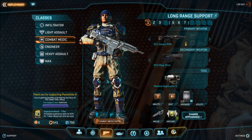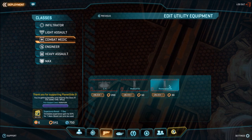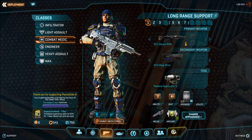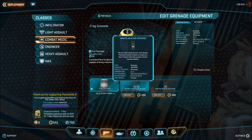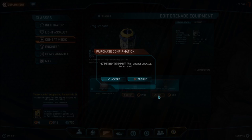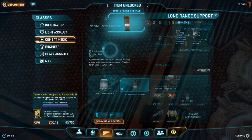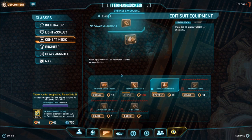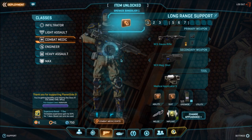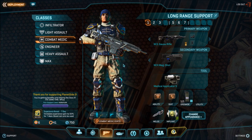Once you get to battle rank 9 you should have about 500 certs, and my advice is: do not max out your medical applicator yet. It is still good. What you should do is invest those certs into revive grenades — they are very important for a medic. If you still have certs left over, invest in a grenade bandolier. At battle rank 9 with 2 revive grenades and a solid applicator, you are already an extremely effective medic that no squad would pass over.